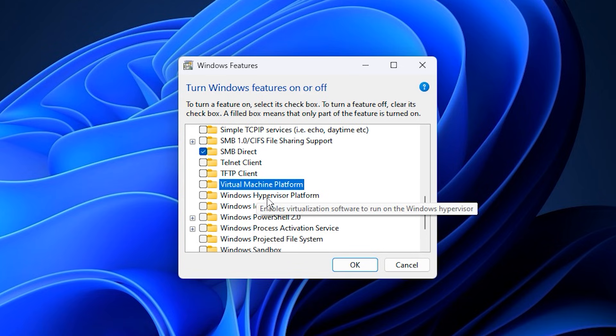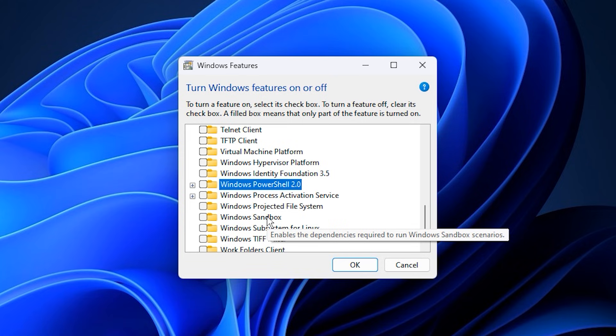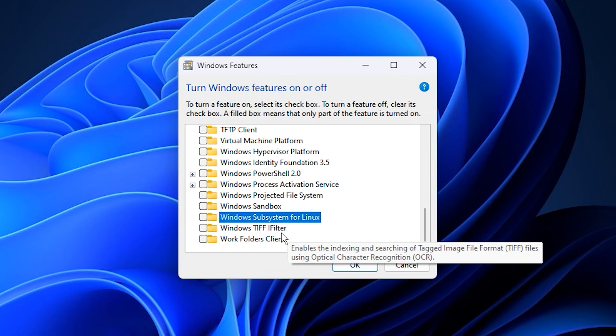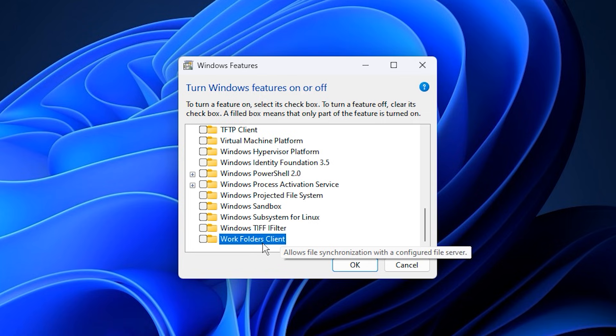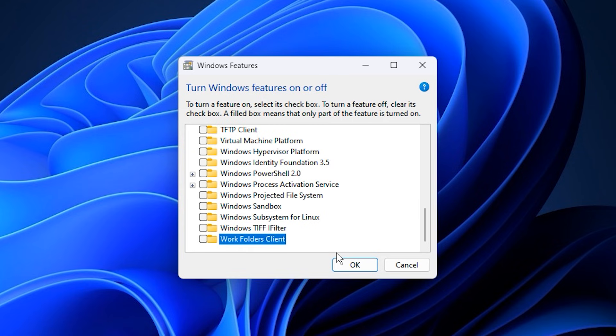Virtual Machine Platform and Windows Hypervisor Platform are again only useful for virtualization. Windows PowerShell 2.0 is deprecated and replaced by newer versions. Windows Sandbox and Windows Subsystem for Linux are designed for testing and development, not gaming. The Work Folders Client is designed for business networks and syncing work data, which most home users do not require. After carefully unchecking these features, click OK and allow Windows to apply the changes. You will be asked to restart your PC — make sure you do it.